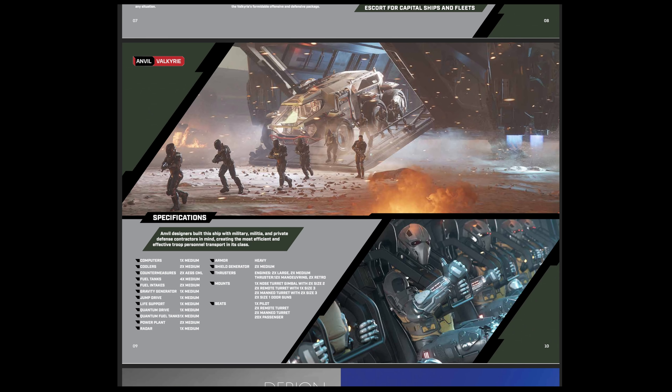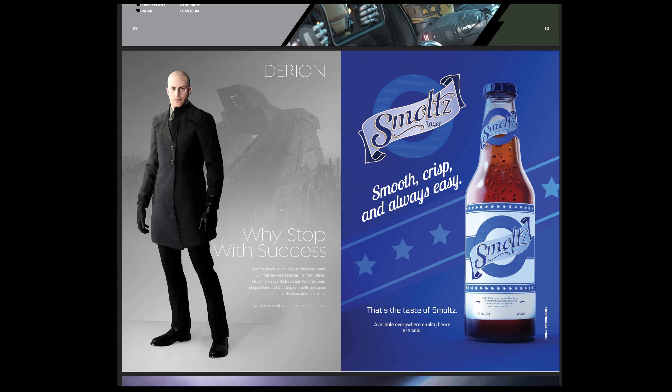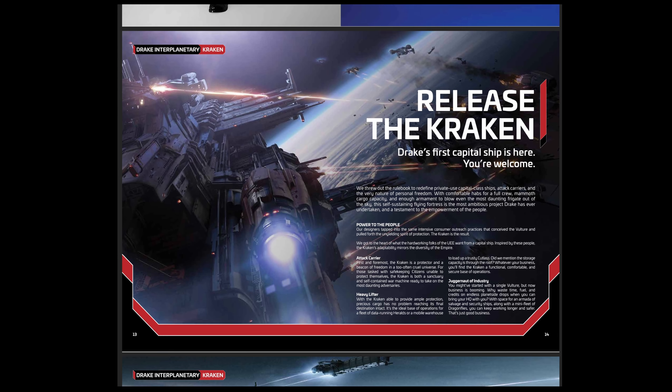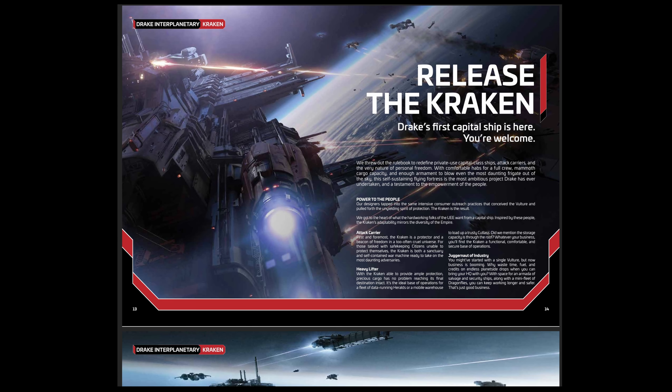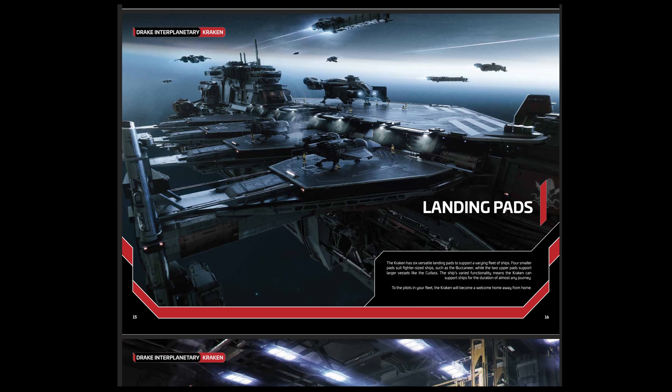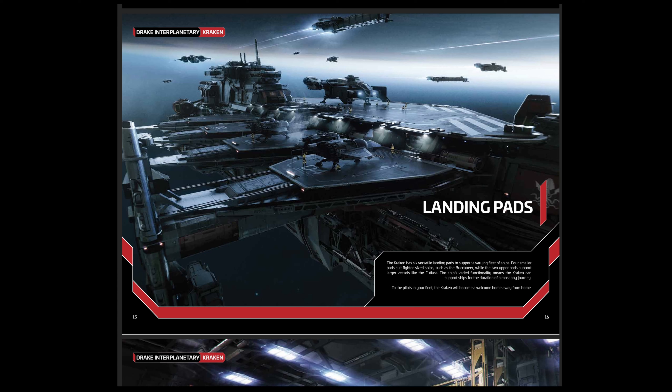The hull HP for both the base and privateer are unknown, but I'd expect it to be somewhat less than the Idris, which is currently sitting at 22.5 million HP. My guess is both Krakens would be around 14 or 15 million HP, considering the Idris is supposed to be one of the toughest ships in the game and the Kraken is supposed to be substantially less sturdy — to use the exact words from the Q&A.